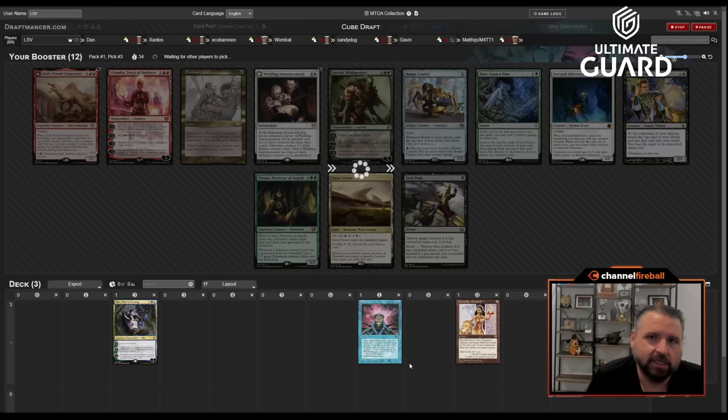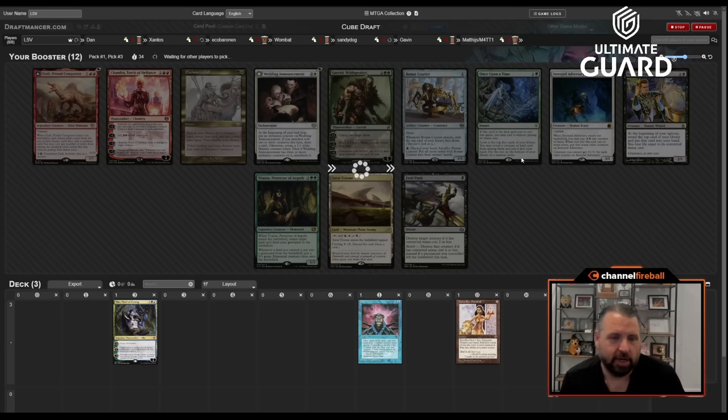The best card in this pack is Tolly, I think, but I don't really have anything that goes with it all that well. There's also Fatal Push. I might get back like a Garruk or maybe an Once Upon a Time if Contrepid Adversary gets taken — pretty mediocre pack.